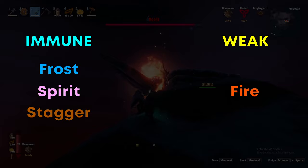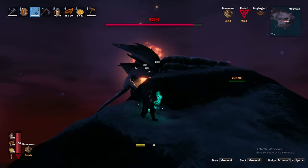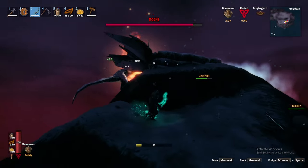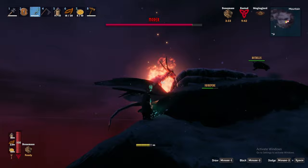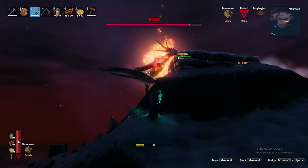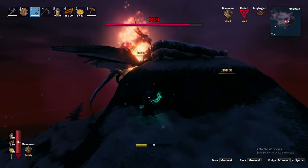In general, you will want to wear the highest tier armor available to you and bring a strong bow as Moder will take flight and otherwise be out of range. Fire arrows will be strong due to her weakness to fire, but I would generally go with obsidian arrows as their base damage exceeds the benefit of capitalizing on Moder's weakness to fire. Lastly, wolves, fenrings, and drakes can and will spawn throughout the fight to complicate things. For this reason, I do recommend you complete the fight during the day for reduced add spawns.